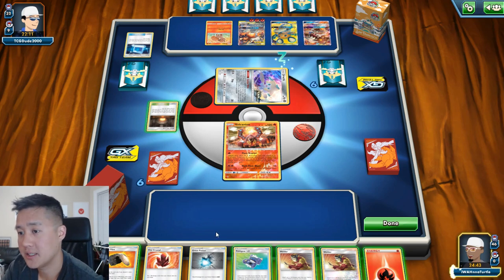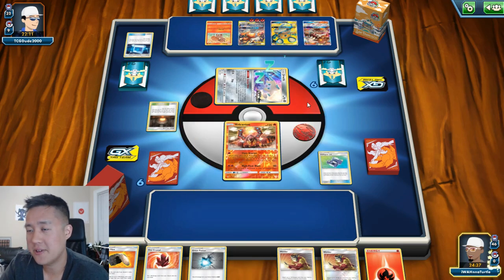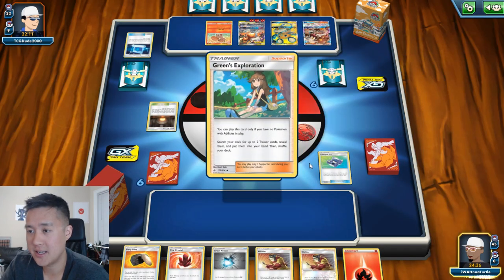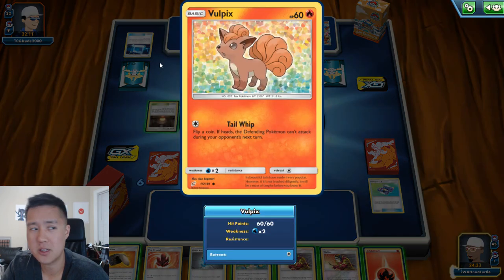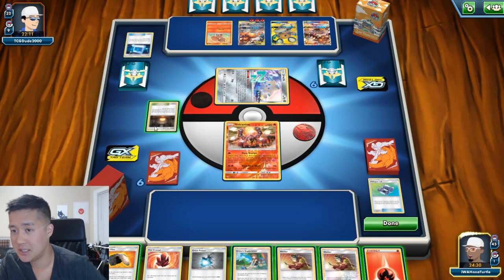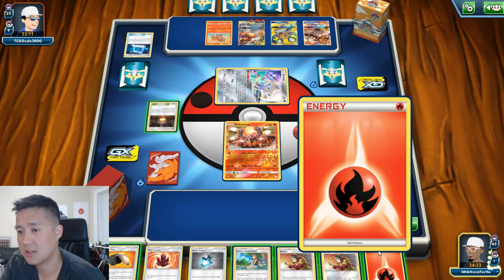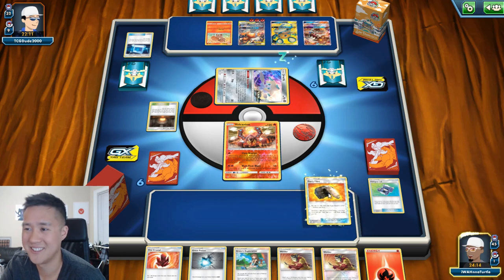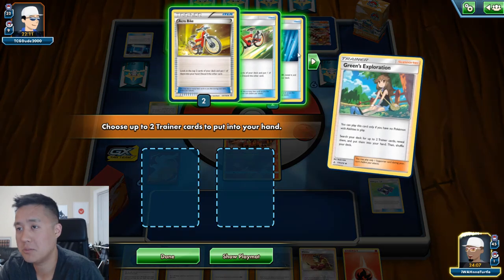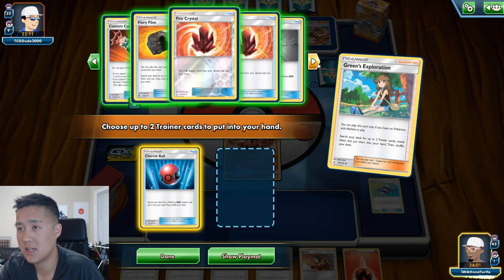Ooh, Giant Hearth — very nice. Got a bunch of Welders. We really need the Cherish Ball, so let's see if we can get the Greens. There's like a Ninetales — I don't remember what Ninetales does. We do have this instead. I never like discarding cards. Let's use this first — Cherish Ball. Opponent isn't using any tools so Lysander Lab doesn't really do anything.